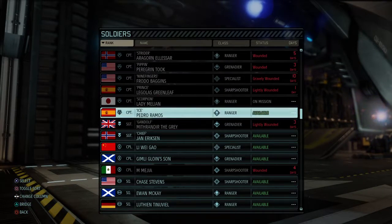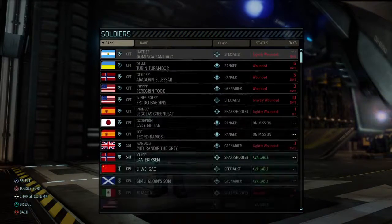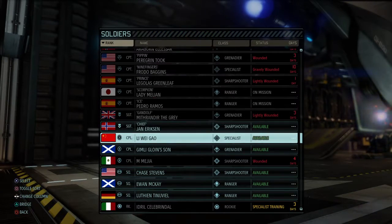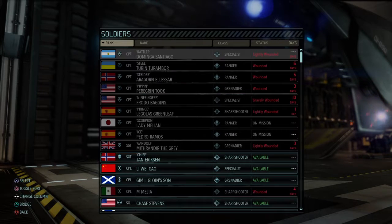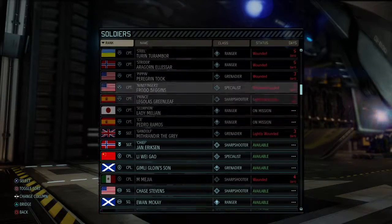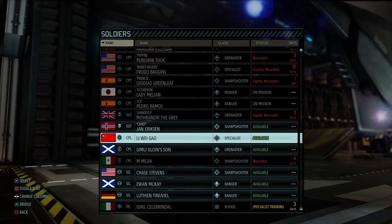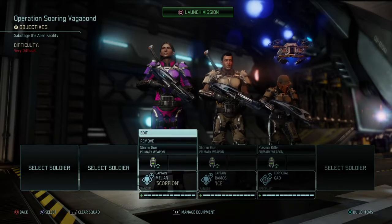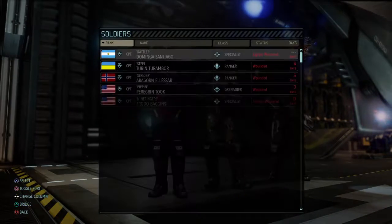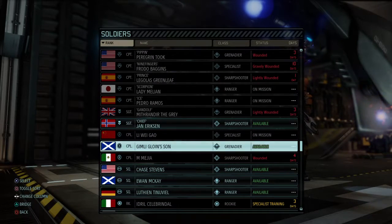We're going to take in Pedro Ice Ramos — he will be in this group. We need at least a specialist. This is a pretty good mission, so we will take the only specialist we have available. And we'll need a Grenadier. Who is open for Grenadier? We have Gimli. We'll take Gimli.